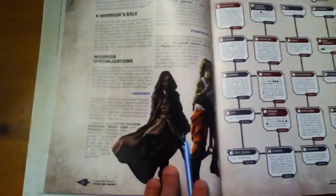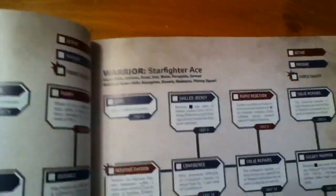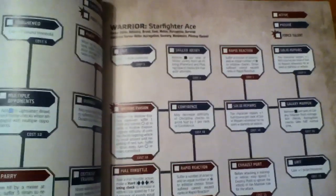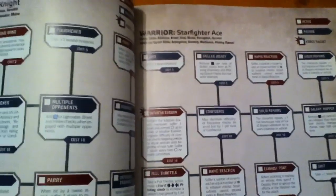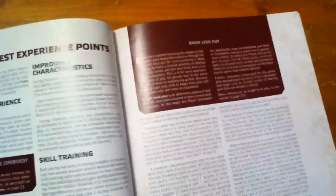Or you could do the more obvious thing if you're a Force user: be a Warrior, with choices of Aggressor, Shien Knight, and, as a different spin, a Starfighter Ace. I think that works very well if you're trying to play a starfighting group, or playing alongside characters created within Edge of the Empire or Age of Rebellion — the specializations are going to be different, but they play fairly well off of each other.